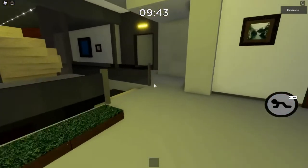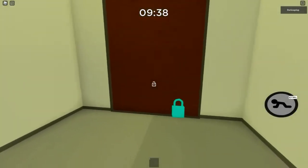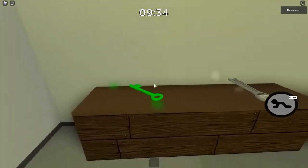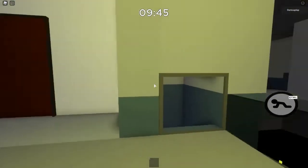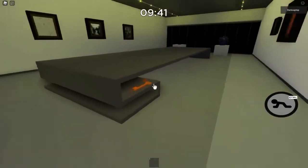The green key is always behind the blue door right here — that's the only spawn it has. Now we're going for the orange keys. The first orange key is on this table, on the leg right here on the second floor, next to the red door.